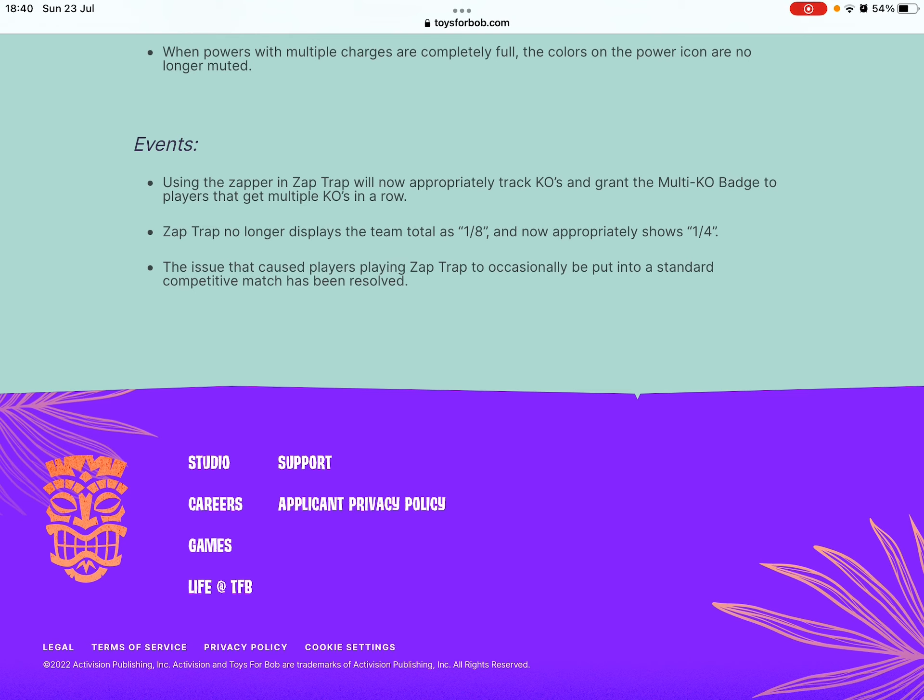Using the Zapper and Zap Trap will now appropriately track chaos and grant the multi-KO badge to players that get multiple KOs in a row. Zap Trap no longer displays the team total as one from eight — it now appropriately shows one from four. The issue causing players playing Zap Trap to be put into a standard competitive match has been resolved.